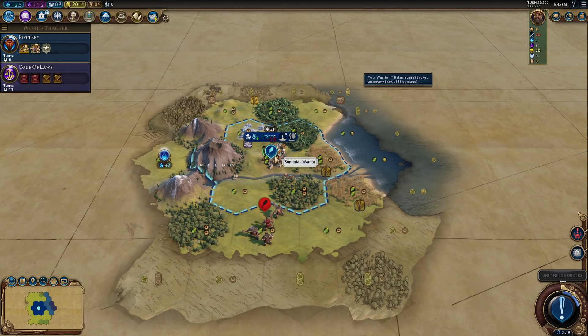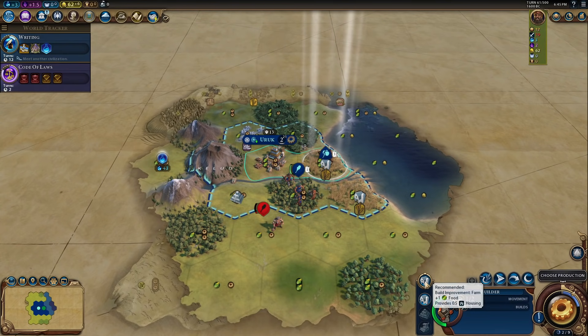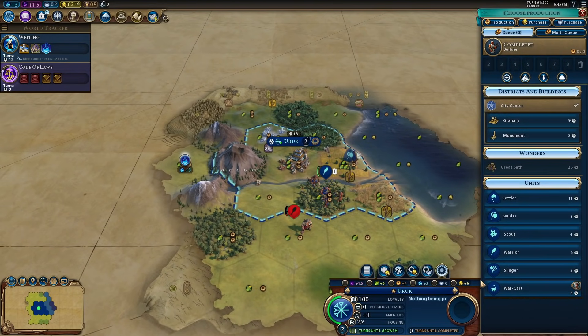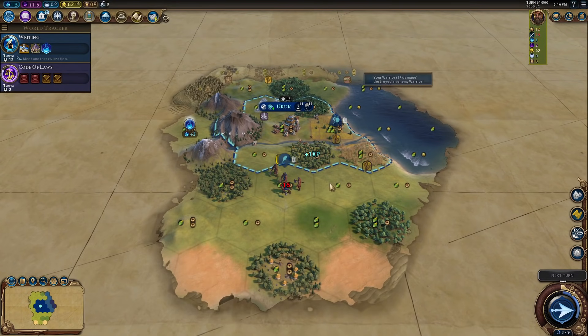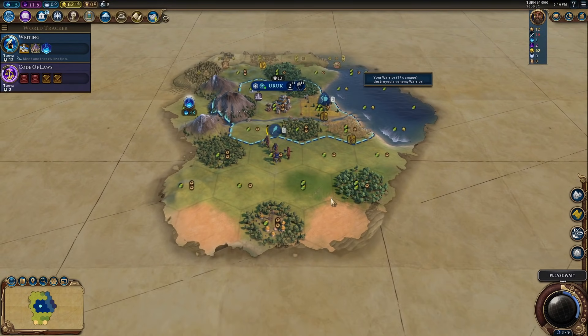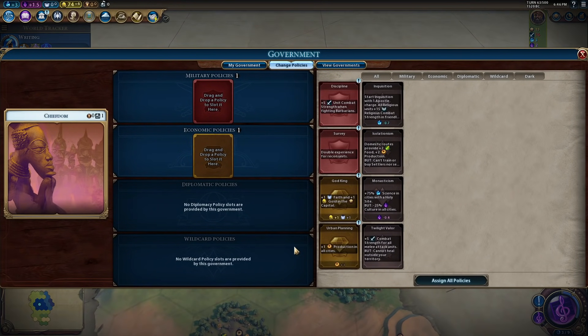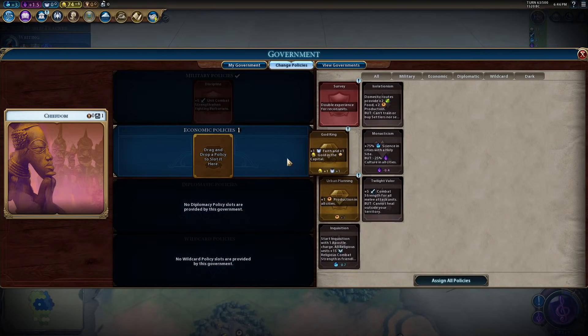Now the scout knows where our city is. The Pyramid and Great Library have already been taken — that is absolutely crazy. There is a Eureka. We're already at three out of nine in our score. We have to go for another settler — we kind of have to risk it. A tribal village nearby. The thing I really like about Gilgamesh — people are a little hard on him, but I think he's quite amazing.